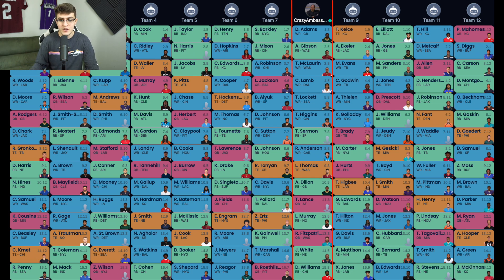After those top running backs — CMC, Dalvin Cook, Kamara, Saquon — there's a huge fall-off. I'm not going to reach on RB8, especially because from Nick Chubb through Najee Harris, all those running backs are in the same tier for me. But Davante Adams, Tyreek Hill, and Stefon Diggs are in a tier of their own at wide receiver. I'd rather stack that advantage, then come around in the second round to grab my hero running back. In round two, the bust rates for wide receivers and running backs converge — the risk of busting is almost negligible between the two positions.